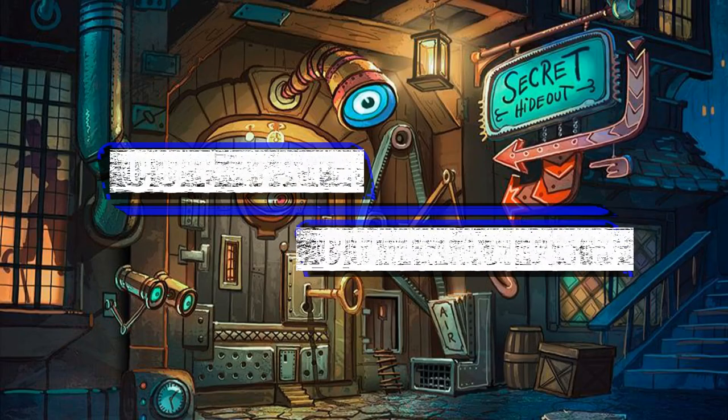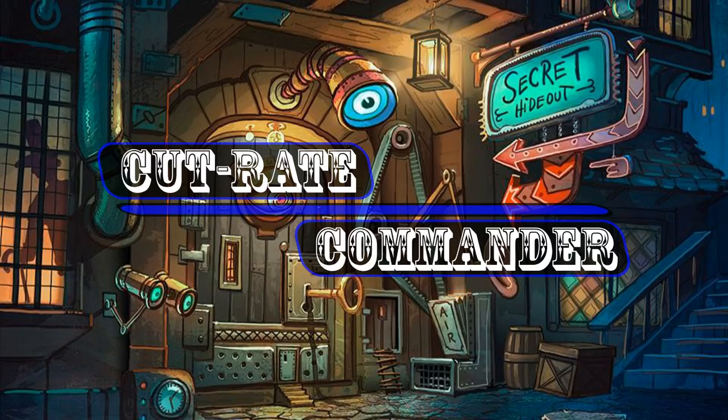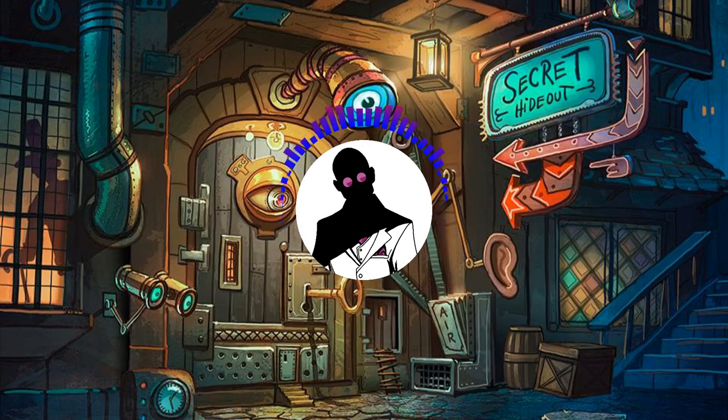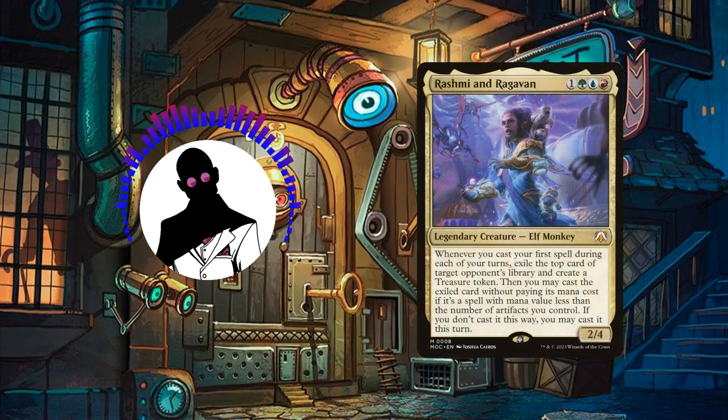Hello everyone, and welcome to another episode of Cutrate Commander, the series where we take a look at low-priced commanders and make budget decks with them. My name is Grazit, and today we'll be looking at a build featuring the legendary Kaldeshi team-up, Rashmi and Raghavan.